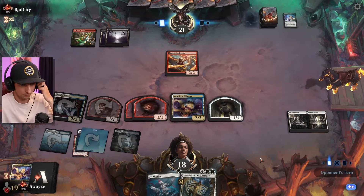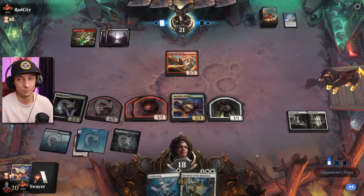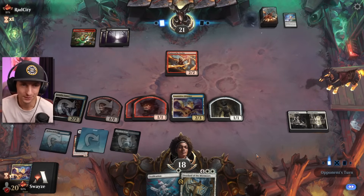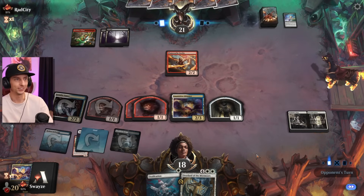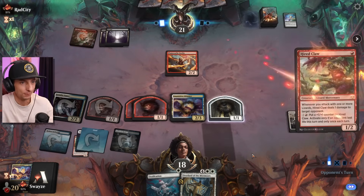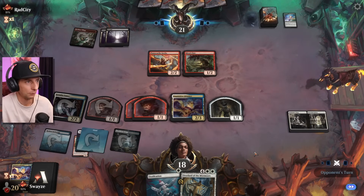We are already so wide the opponent's gonna have a really hard time getting any sort of damage through. I'm telling you, this enchantment deck feels pretty slick — I've been playing it all day and it feels really good. We've been climbing pretty steadily with it. The opponent is lacking in red mana.